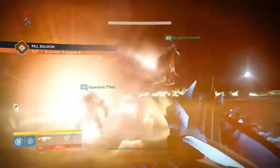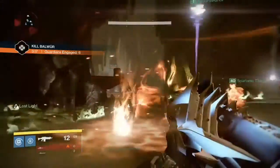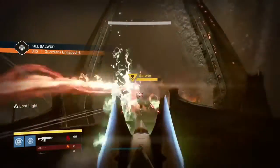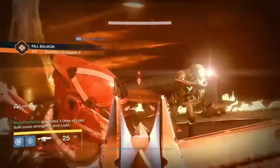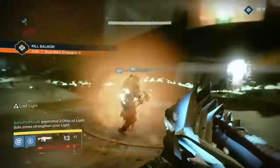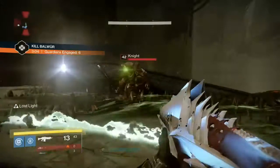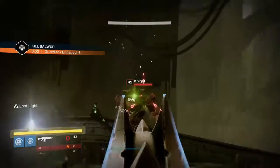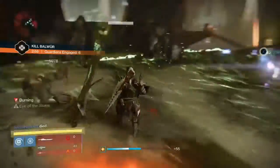Going over a little bit of how this works: after you kill the special major acolytes, the ground will not burn you where you killed them in that area. So once you see the little taken or hive thing popping up, get out of there and go back to the below area to my left.